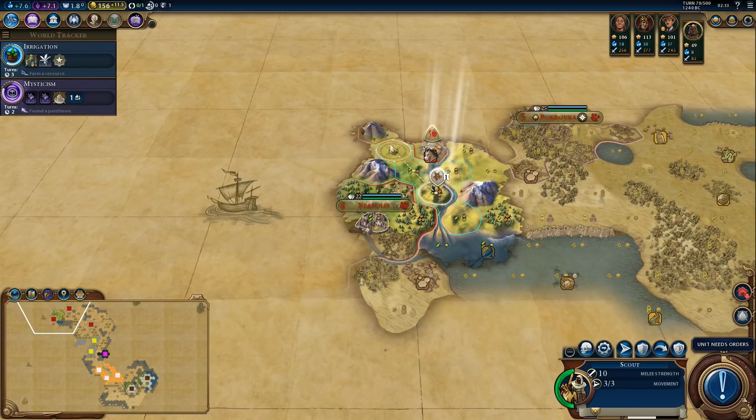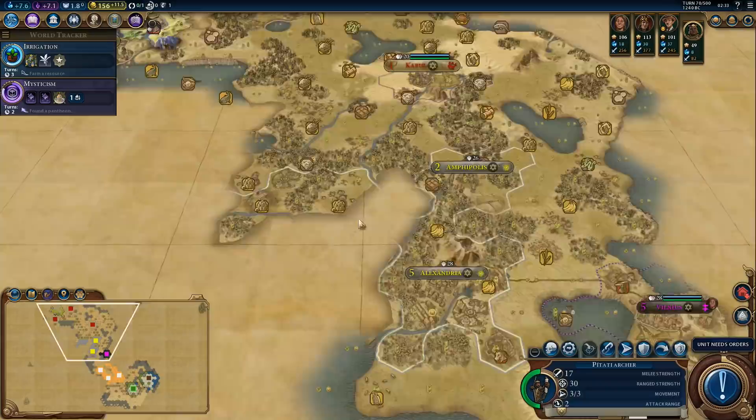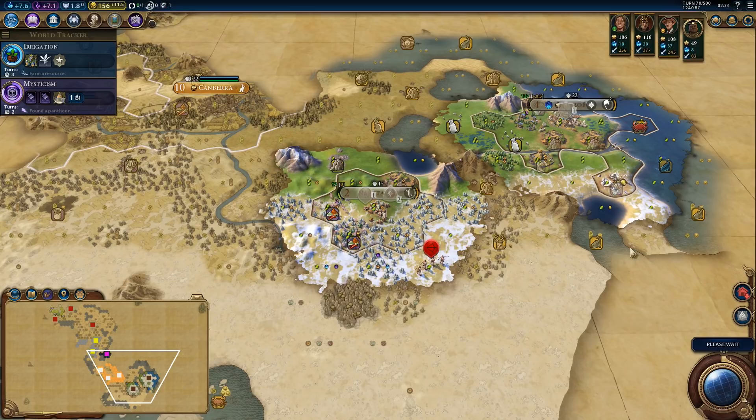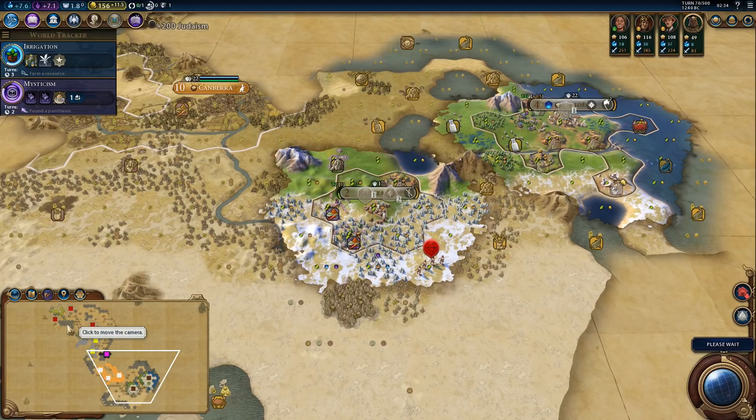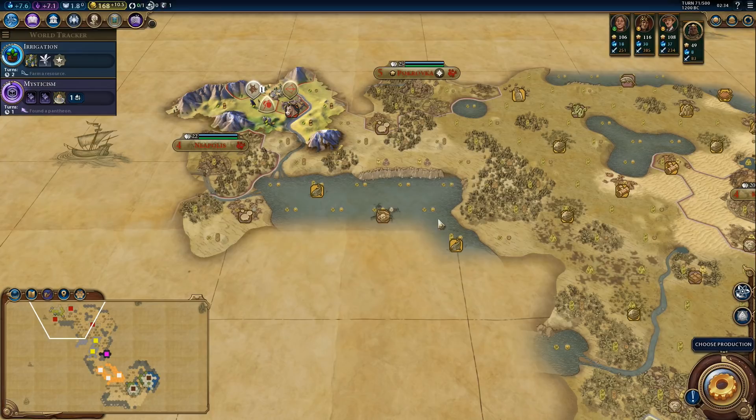Two more turns to finish the settler. We are friendly with Alexander. We got the machinery boost. We can go through here actually. But still no city-state.